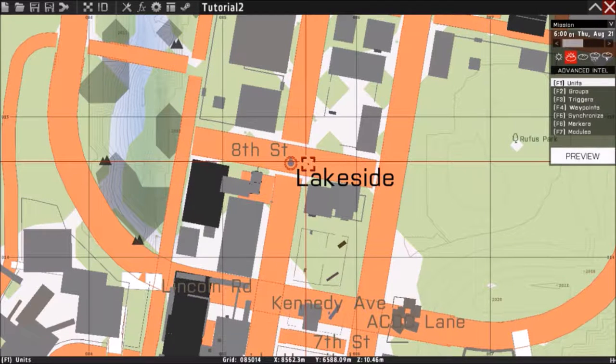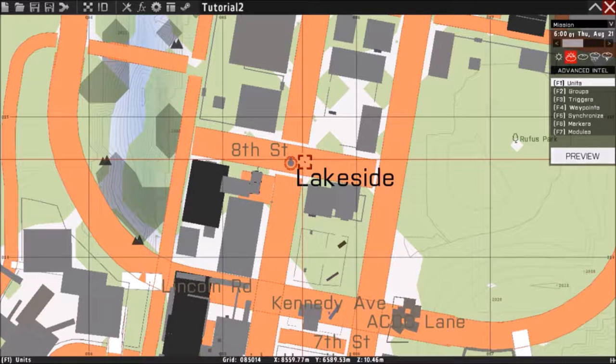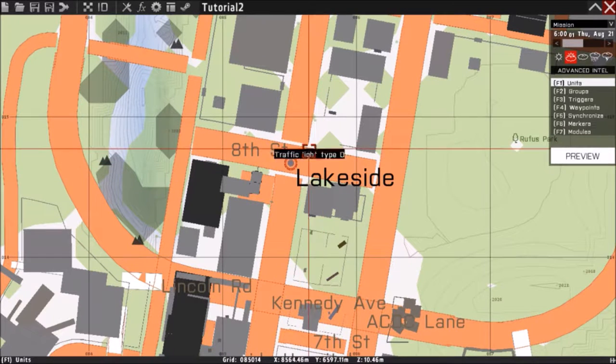Just before I start, I am looking right now for easy scripts for holstering weapons including primary weapons and putting in earplugs. If you're a person that knows how to help me with that scripting, that would be really appreciated.